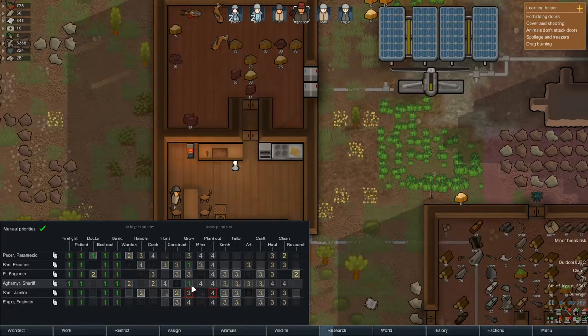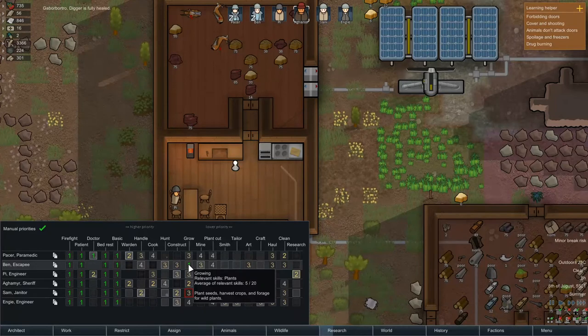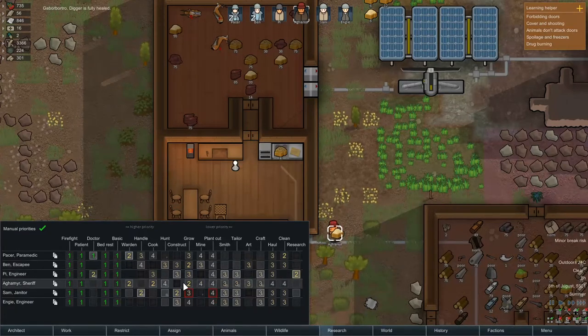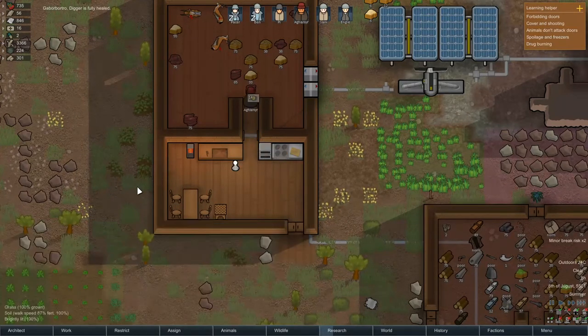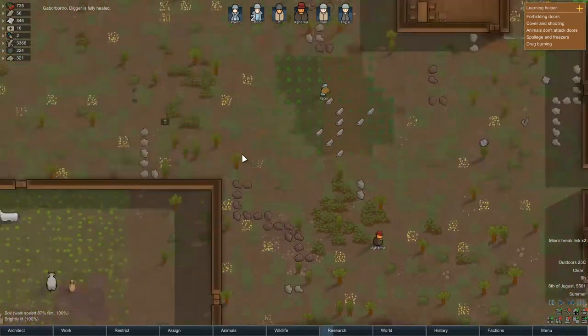Warden and then cook — grow, okay, well we need to drop you down. We need to drop that down as well. There we go, back to cooking. Much better, alright.